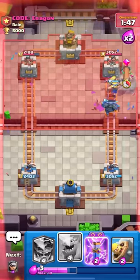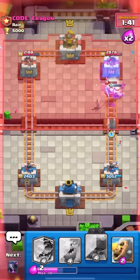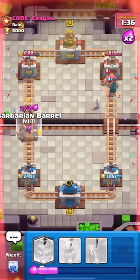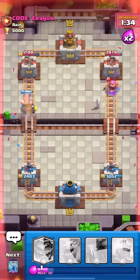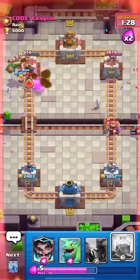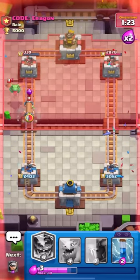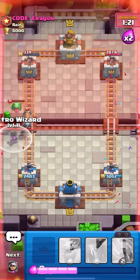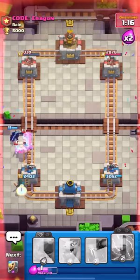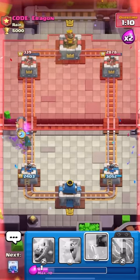Look at that - it pushed the Pekka! Wait, it didn't do it properly though because the Pekka was already keeping in place. I'm gonna evo zap. Look at how much elixir he had to spend on the evo battle ram. He has the fisherman - I'm gonna bandit on the left, barbarian barrel on the left, and he only has baby dragon. This should be over right now. Even though the battle ram didn't directly take the tower, it got such a positive elixir trade that it ended up winning me the game.